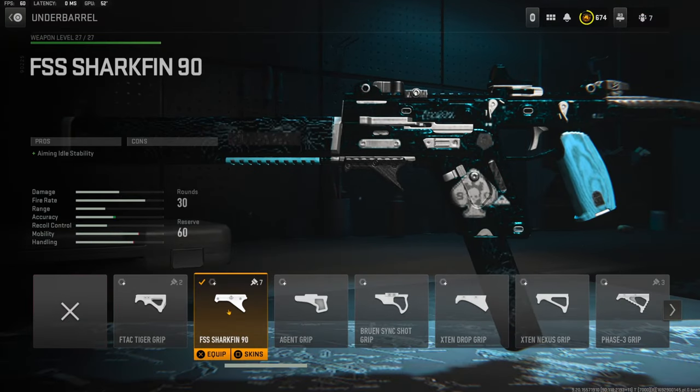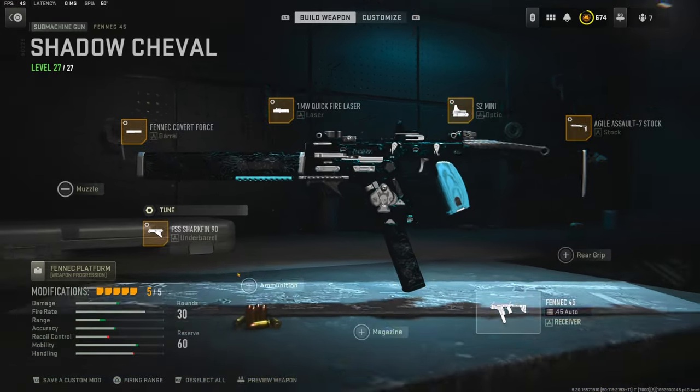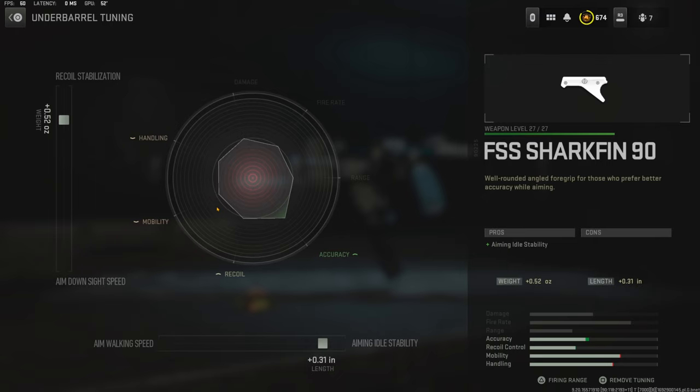Over on the underbarrel I'm using the FSS Shark Fin 90 underbarrel for aiming auto stability. For the tuning I went with 0.52 ounces for recoil stabilization and 0.30 inches for aiming auto stability.